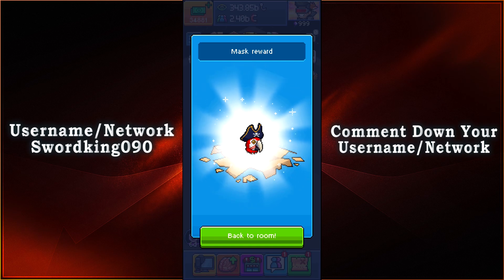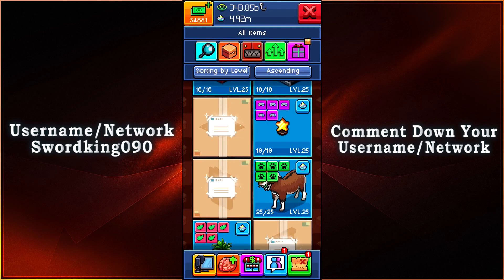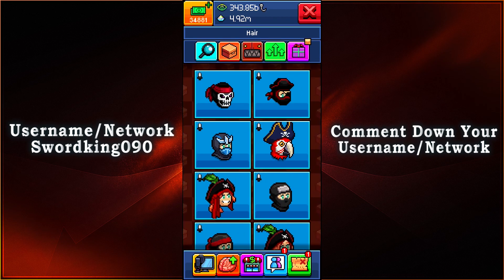Now that is so fitting for the pirate theme. Macaws are very beautiful creatures. So let's go ahead and look at it right now — we have to go to our inventory. We're going to have to go with the magnifying glass, scroll all the way down to customization, look at the hairstyle, and then from there you can see the good old pirate right there.